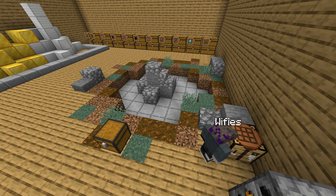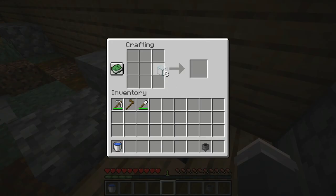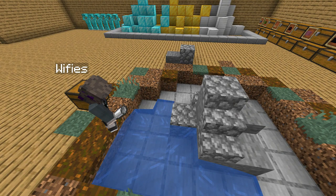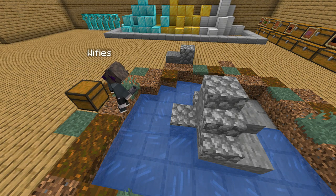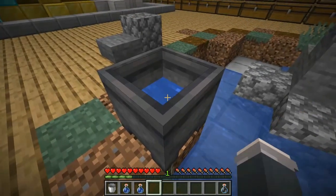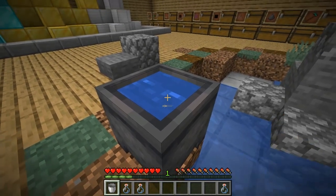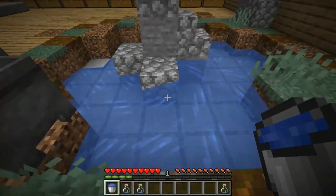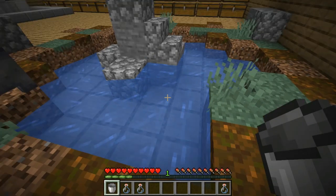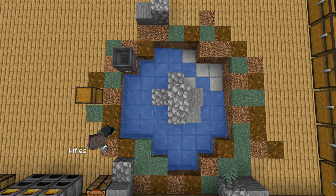Then, being careful not to cut yourself on the pointy glass, make a smaller U-shape to craft three bottles. Now for the magic part of the trick: place down your water into a 2x2 area, then fill up all three of the bottles you made. Pour those bottles into the cauldron and grab the newly created source water with your now empty bucket.